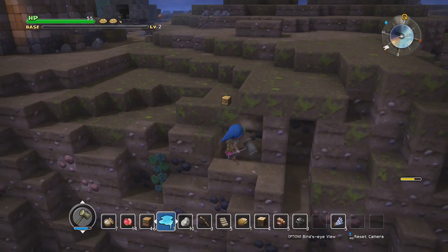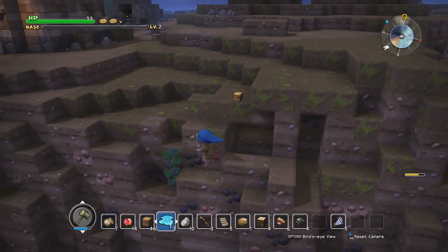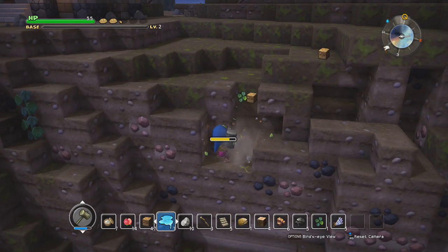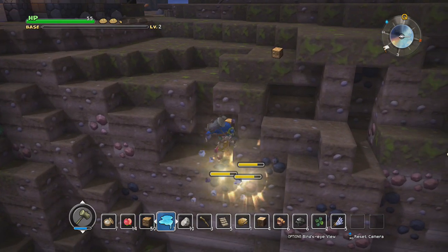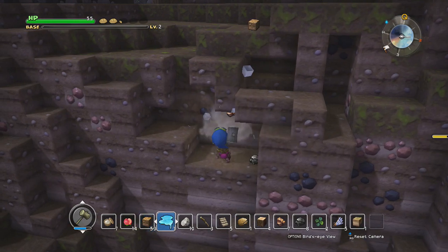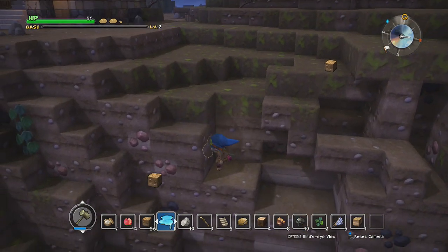So let's just grab as much as we can. I did grab some sticks earlier so we can make ourselves a new hammer. Honestly, we might want to make ourselves a second hammer at some point, just because the hammer really burns through durability since we use it so often to break everything. I should also make sure I use up my stick and my club before I make anything else, just so I don't clutter up my equipment inventory.